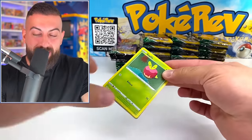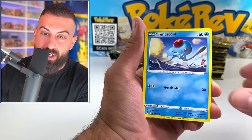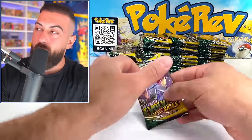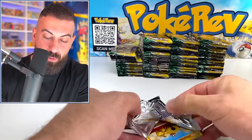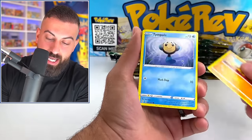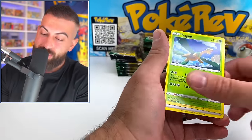Evolving Skies packs right now are like $5 a pop online, so this is actually like a $500 opening — kind of crazy. Drowsy, non-holo out of that one. We're going at lightning speed here because we got 100 booster packs and we just want to see if we can do this. This is probably the last of these error-sort-of-pack things. Tropius.